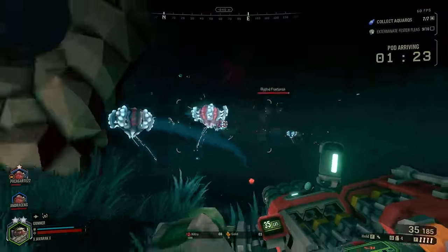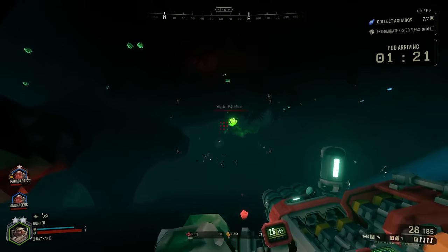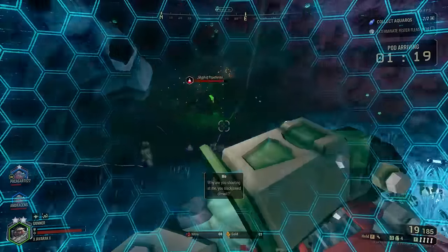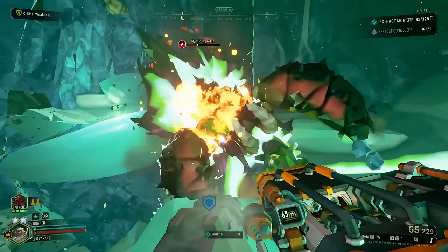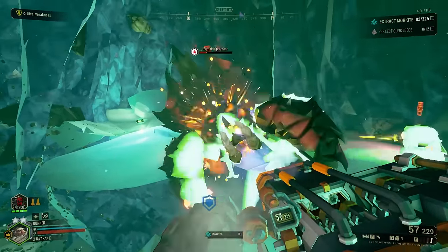Today we have the last but certainly not least of the primary class weapons — the Gunner's high explosive powerhouse, the Hurricane Guided Rocket Pod. So let's talk about the Rocket Pod and the kinds of tricks and quirks it has that make it the best Gunner primary weapon.